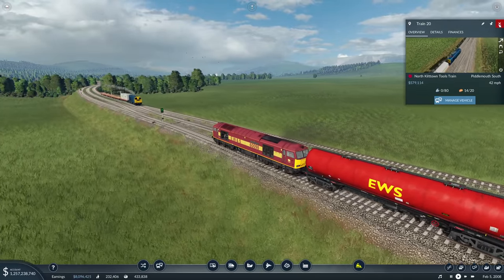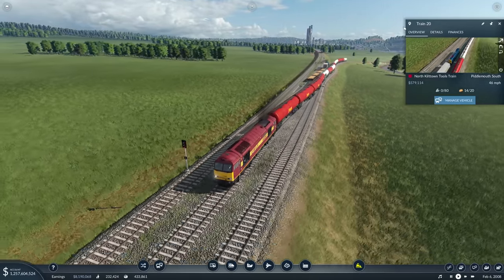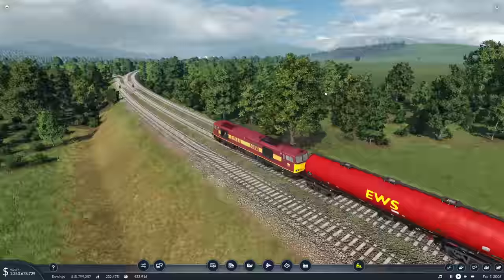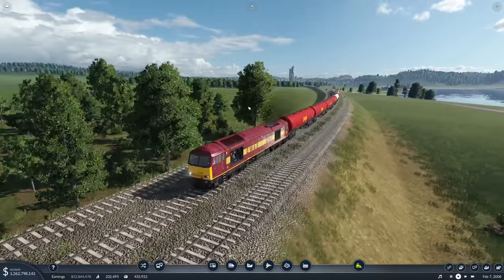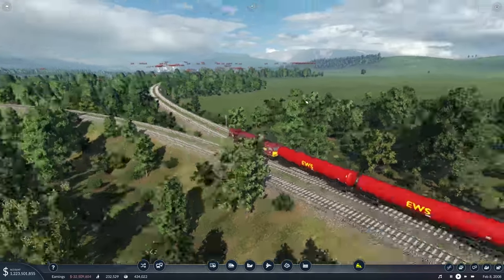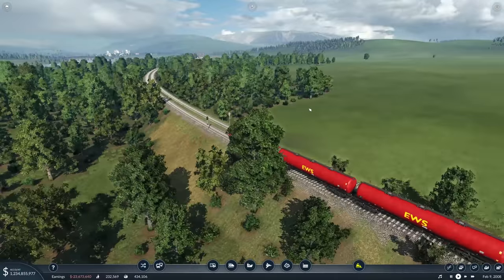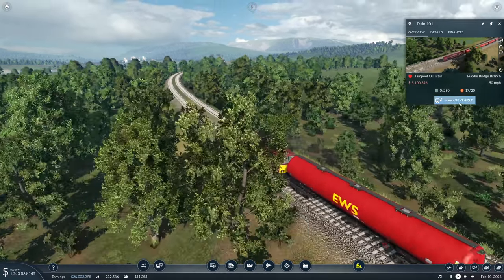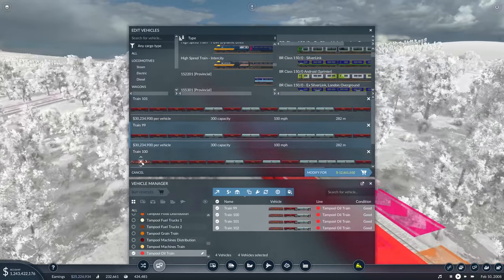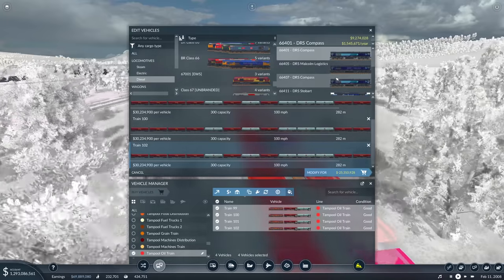We've still got the Class 20 — he's still going. He's got food on there. I do like the Class 60; it looks fantastic. But it might not be such a good diesel locomotive for the length of run that this is — it's all the way across the map. Perhaps a Class 66 would be better because it can do 15 miles an hour faster. You've got to see sense: over such a long distance, that is a deal breaker.